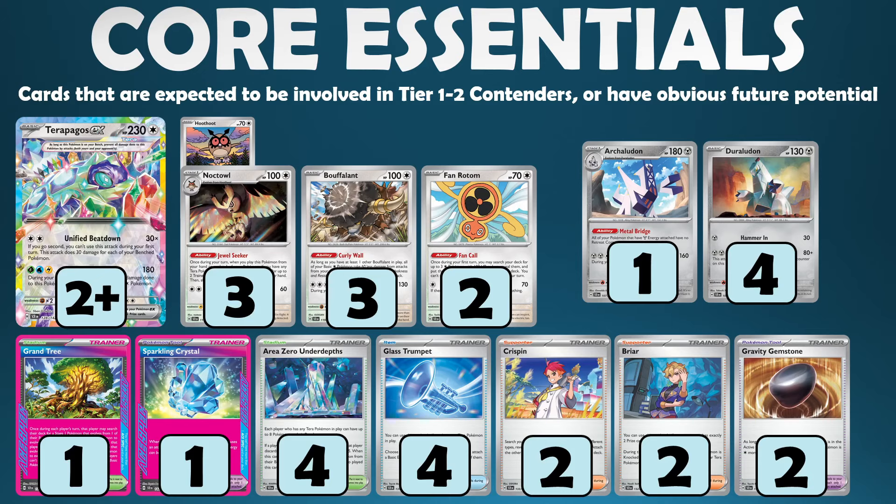The Area Zero Under Depths Stadium is very powerful and it's going to be around for a long time, because there are a lot of very strong basic Terrastal Pokemon in the game right now. Being able to fill your bench to eight slots gives you so much more control over the game with more engine Pokemon coming down, and a number of attackers benefit from those additional bench spaces — so this is definitely going to be a build-around for a number of archetypes.